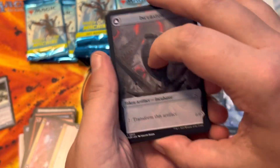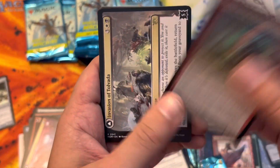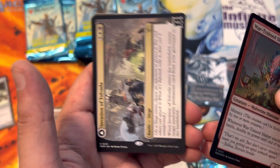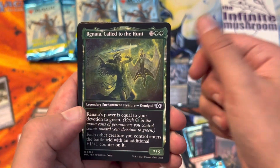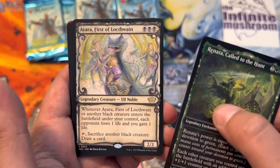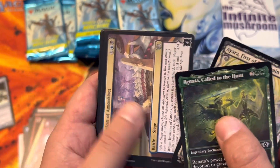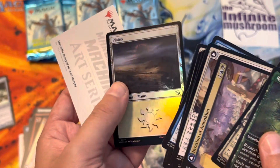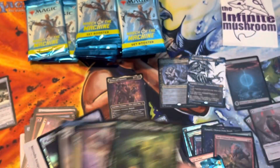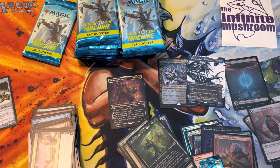Incubator. Incubator. War Trained Slasher. Invasion of Tolvada. Ranana Called to the Hunt. Ayara First of Locthwain. Invasion of Amonkhet. And some of the cards. Foil Plains. Art card. You guys go there - you guys go there, because piles don't.